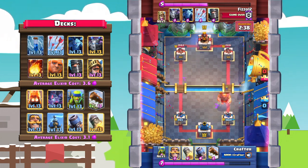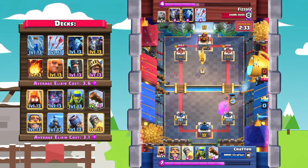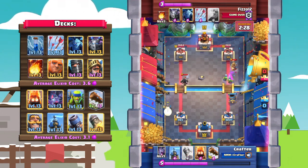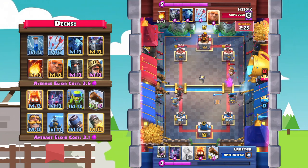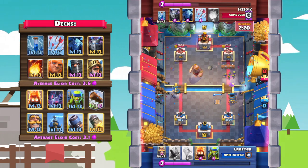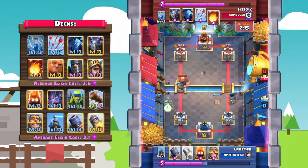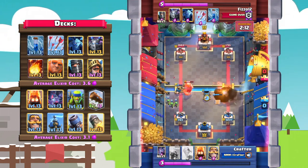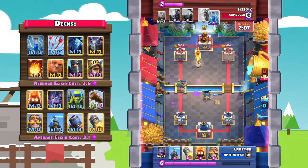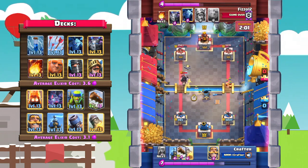This is definitely going to be a really difficult game — he's almost tied up on damage. But Crafter gets another mortar down with some spear goblins, a knight to tank for the dark prince, and a tesla to defend the prince. The log stops the prince from getting damage onto the tower, and we're just slowly chipping away. Spear goblins take it out, then a mortar pulls it — the mortar locks onto the tower and that tower is down to 1474.